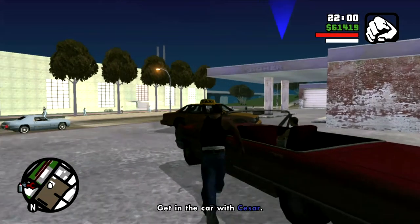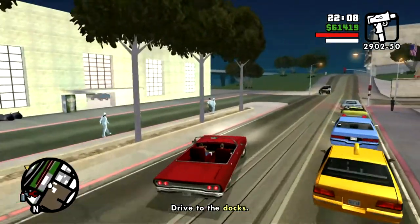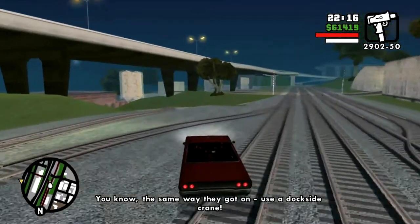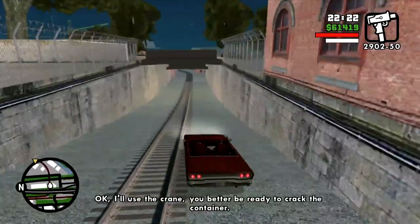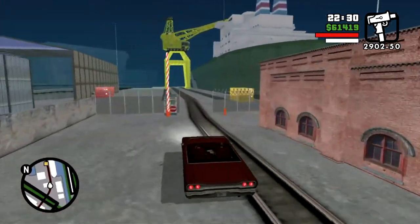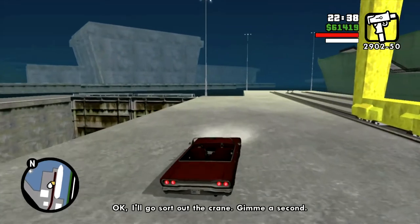You gotta take Cesar down to the import-export dock, which is actually really easy to get to. You just drive across the street, drive over the lawn, onto the railroad tracks, and down the railroad tracks to where you need to get. You gotta find the proper container and bring it down for Cesar to inspect.